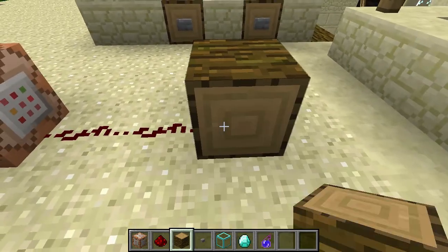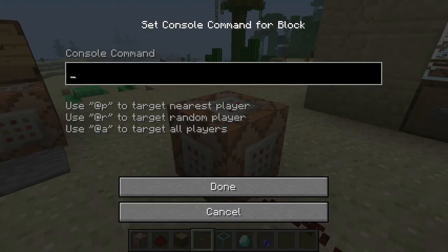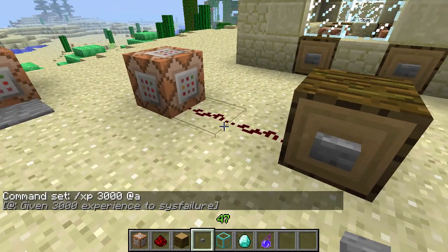Basically, when it is supplied with redstone power, it will activate any command that you type into the console command here. Pretty much, this is any command that's available in Minecraft, really. So I could assign XP and give 3000 XP to everybody on the server whenever the button is pressed. Now we press a button and, as you can see, I've got 3000 XP and I'm now level 47.